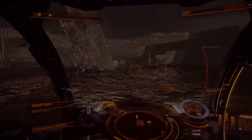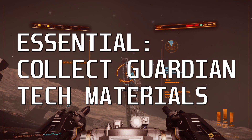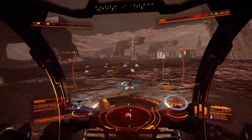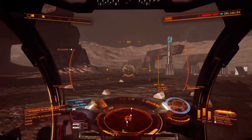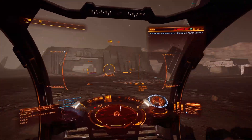And here's the inevitable grindy part. You have to shoot these destructible panels and collect the Guardian items which they drop. You need loads of these and there are several types. That's a Guardian Power Cell — they seem to be the most common ones, and I find Guardian Technology Components seem to be the rarest.